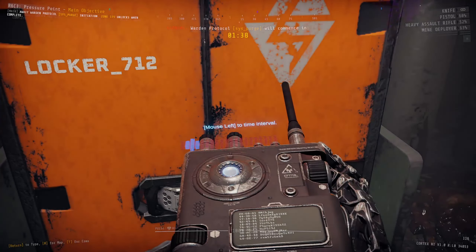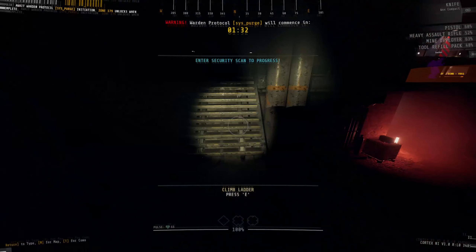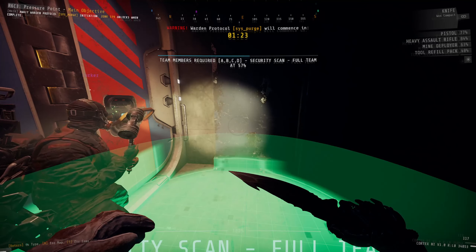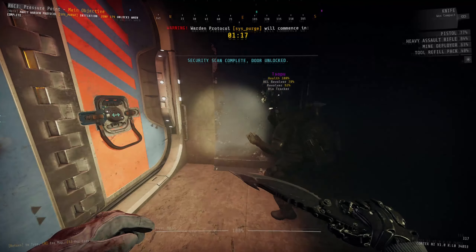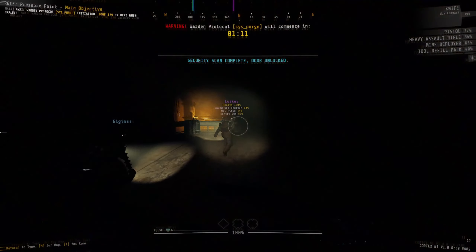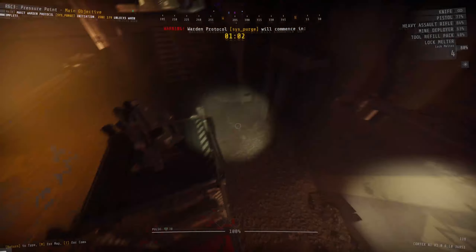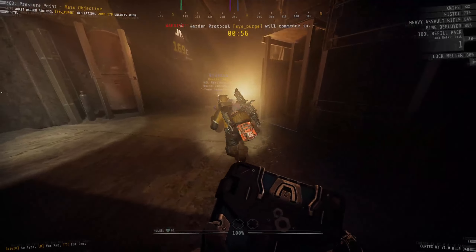If I see boxes or lockers on the way, I'll take a moment to open them for resources or useful consumables like sea foam grenades or lock motors, but I don't look in every nook and cranny — there's more than enough resources throughout the level. As soon as I get into the mission, I'll start running ahead immediately, heading to the far northeastern corner of the zone where I'll find the security door to zone 169. This door has a full team scan tied to it.